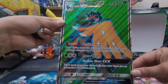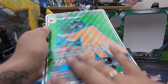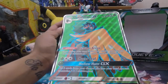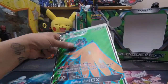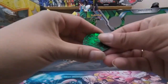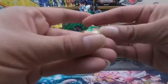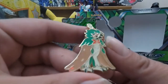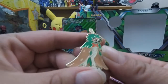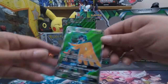We got the jumbo holo promo — a full art promo — which is really cool. It has that textured engraved feel to it. I haven't got a jumbo promo like this before; this is actually pretty good quality, and I'm not usually a big fan of jumbo cards. We've got the pin and the coin — Decidueye looks great on the coin. He kind of looks like a mix of Hawlucha and something else.